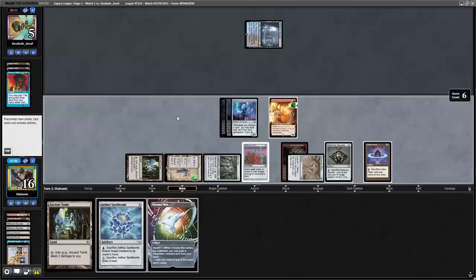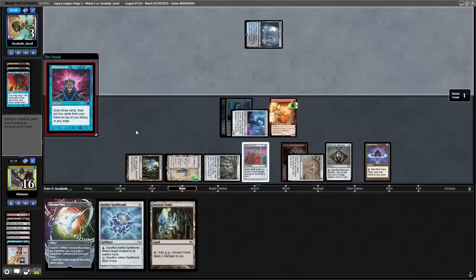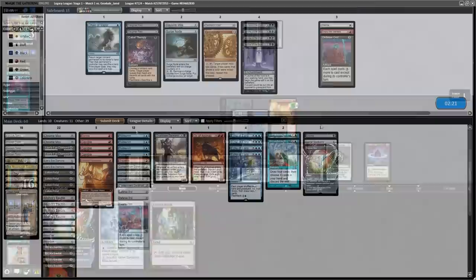After I cast the Lion's Eye Diamond, my opponent sacrifices their 2 Lotus Petals and taps their land to Force of Will it. I think this is a bit aggressive because they're just destroying their mana to try and counter my Lion's Eye Diamond, but I guess it makes sense when they're in the blind and don't know what's in my hand. After they untap and brainstorm, they concede the game and we move on to sideboarding.